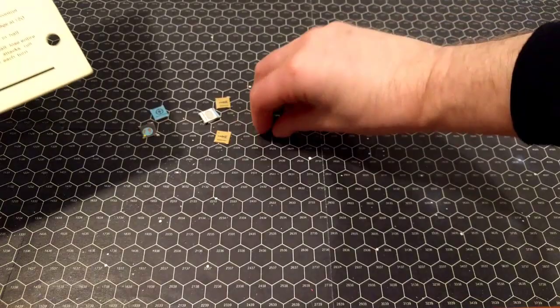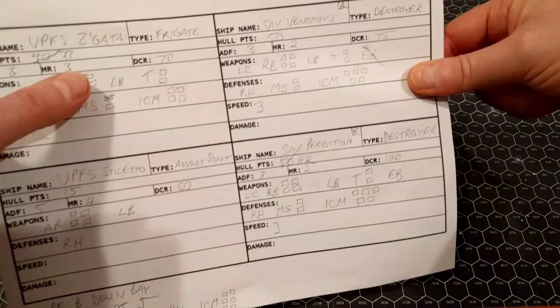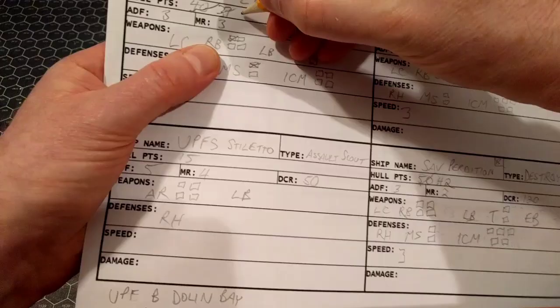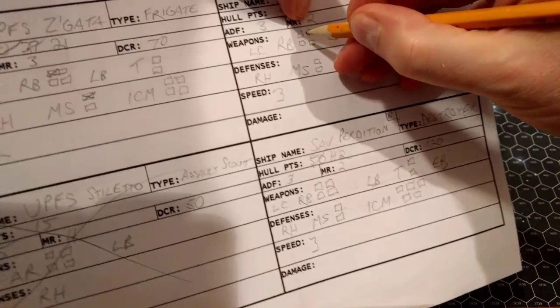The Perdition also still has his laser battery. He's going to go for the space station — it has only five hull points left. Laser battery against reflective hull: 50% minus range diffusion to 30%, plus level-three gunner up to 45% chance. Rolling: 32 — he hits! Rolling on the advanced table: 97 — navigation hit! Not applicable to a space station, so it counts as hull damage. The space station only has five hull points left. Rolling one d10: seven. The space station is destroyed — kablooey!